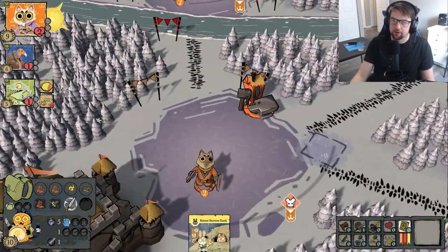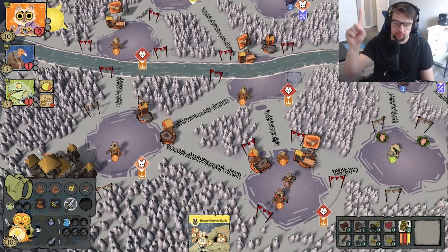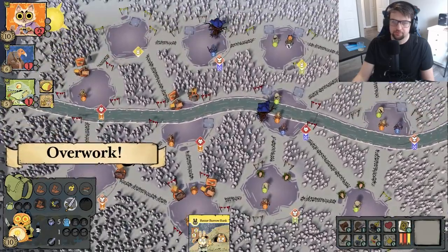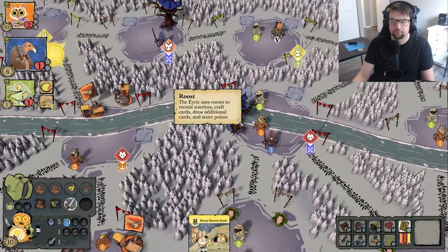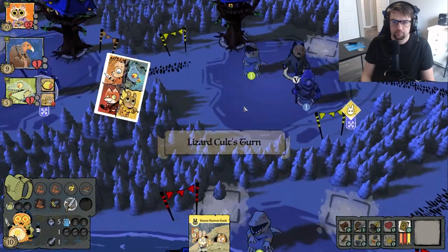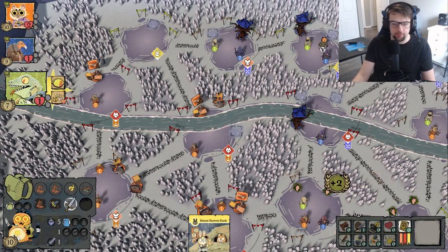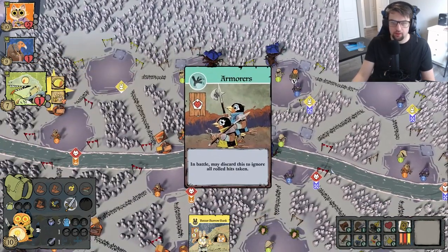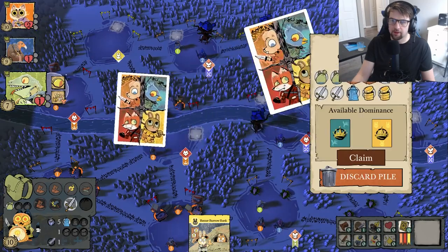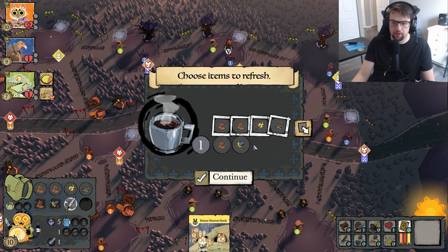If I get all the boots in the game, I could have five movement — two starter boots, one wound boot, and two shop boots. No one is crafting items, which kind of sucks. I'm going to have to start doing some quests to get cards out, in hopes I'll have items I can craft. I'll get everything except the extra boots.